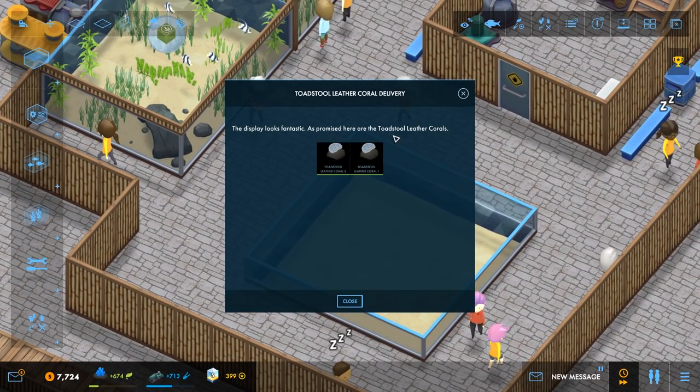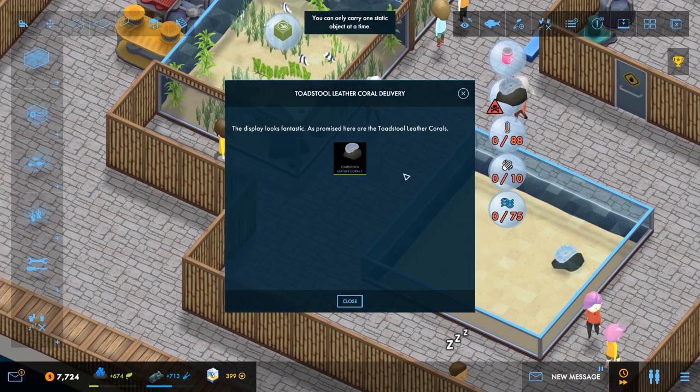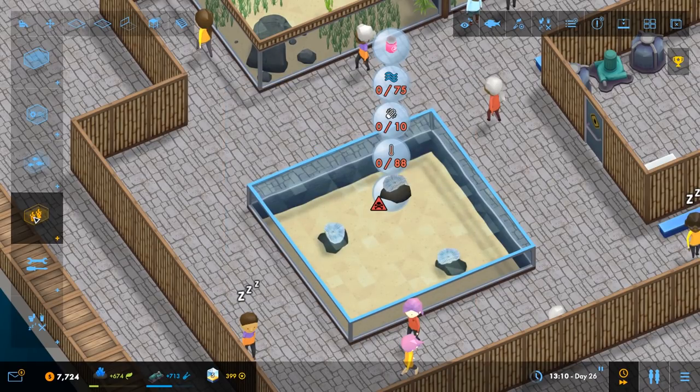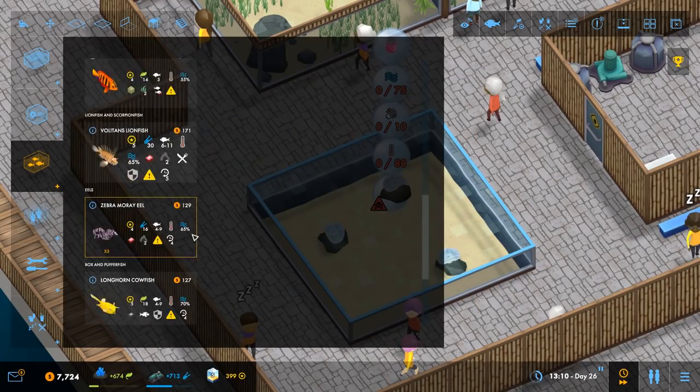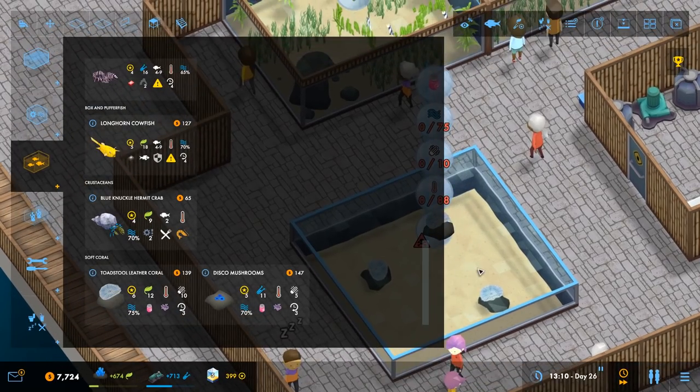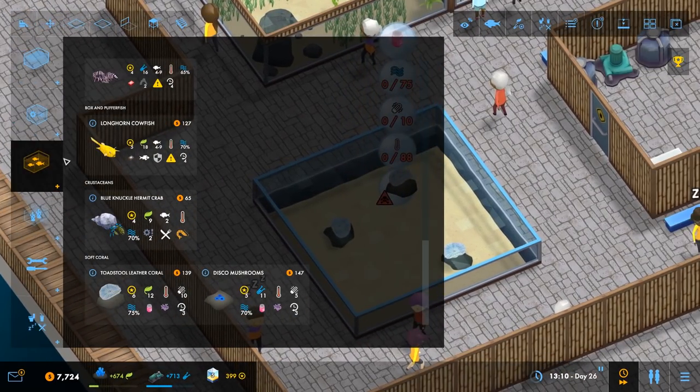As promised, here are the toadstool leather corals which we now have. I'm going to place them in here and in there — I can only carry one at a time. So the corals are in and you can buy them from the left as well. This is why I had to restart my game, because previously it wouldn't sit there. If you didn't place them or they died, you couldn't get them back, which was really annoying.